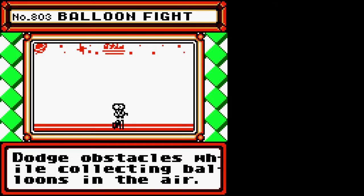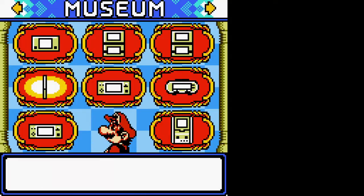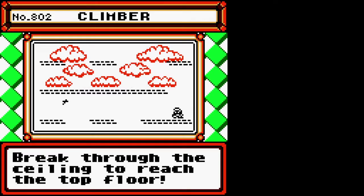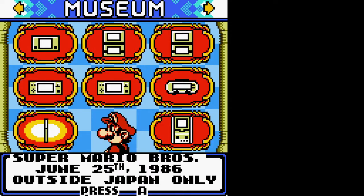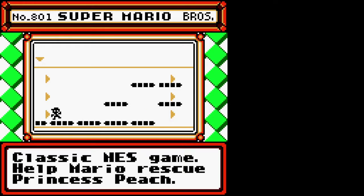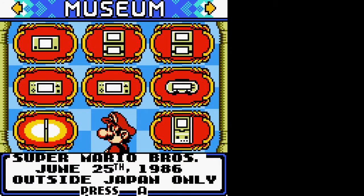Balloon Fight — the Balloon Fight Game & Watch. I think this came out after the NES game, much like there was a Super Mario Bros. Game & Watch. Climber — I think this is basically Ice Climber; I never played Ice Climber, so I wouldn't know. And here's Super Mario Bros. Game & Watch, which we played earlier on. I don't remember that one — that was a weird one.